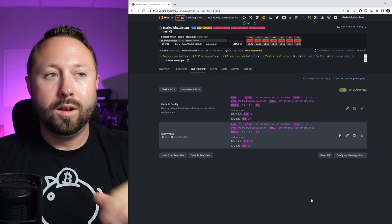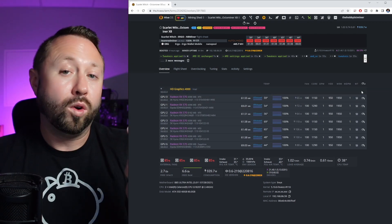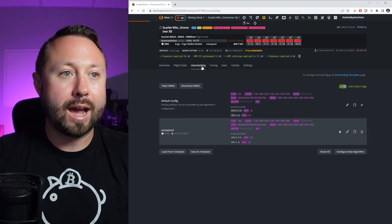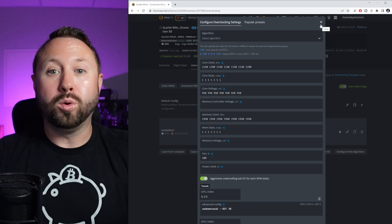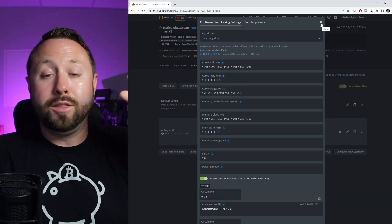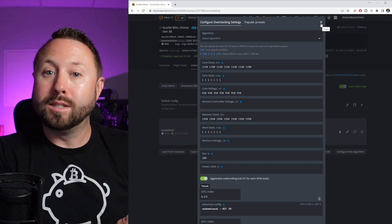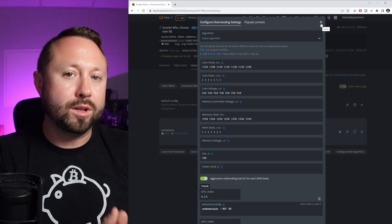I could go back to the rig overview, flip it to Ravencoin, set all my overclock settings, and once I've tested and fine-tuned it, go back to the overclock tab, hit that copy button again, change the algorithm at the top to Ravencoin, and save it. Now I have overclock settings for Ergo, Ravencoin, Ethereum Classic, Flux — all ready to go. So once I flip my flight sheet, I can piggyback off that and flip over the overclock settings. It's a click, click, and done — I can swap between different algorithms and coins very easily.